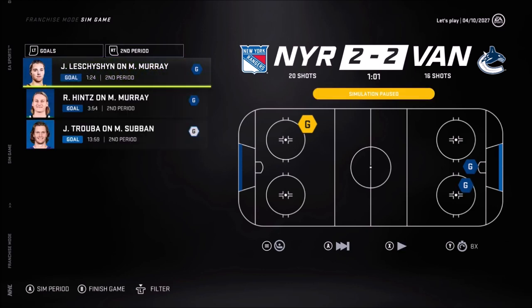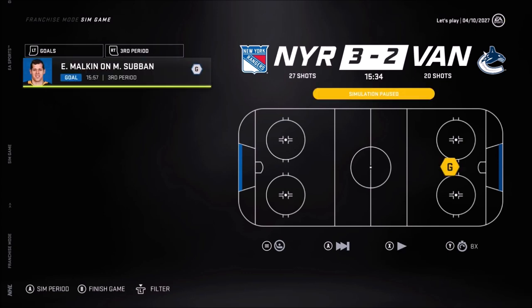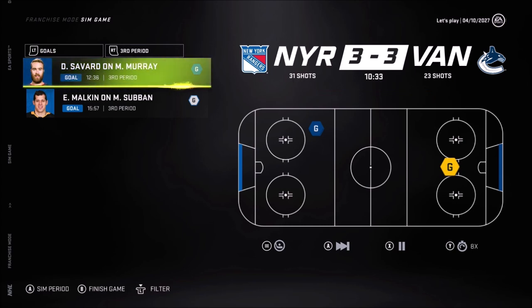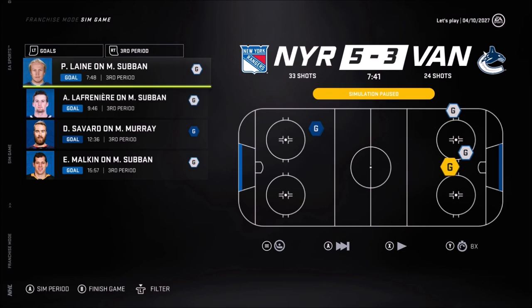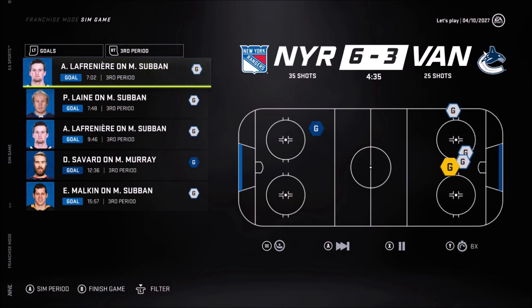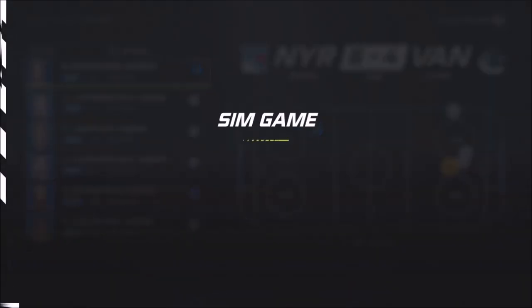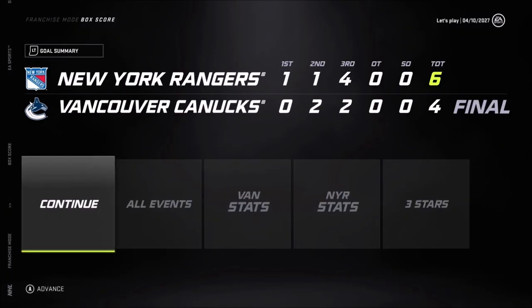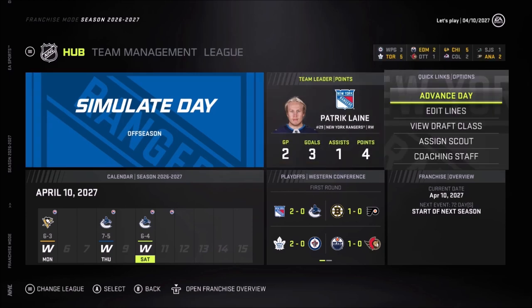Rupert Hints scores for Vancouver, then another ball-buster goal back to back. Going into the third period they're getting momentum back. But Malkin gets a goal for us on the first line - that's why I have him there. Lafreniere gets two goals, Patrick Line scores again. Six to seven goals total - just as expected. Bester ain't gonna save their team. We're moving on to the second round! A scary one but we swept them.